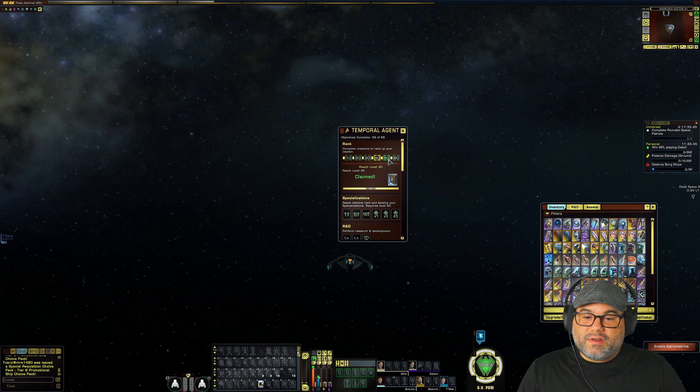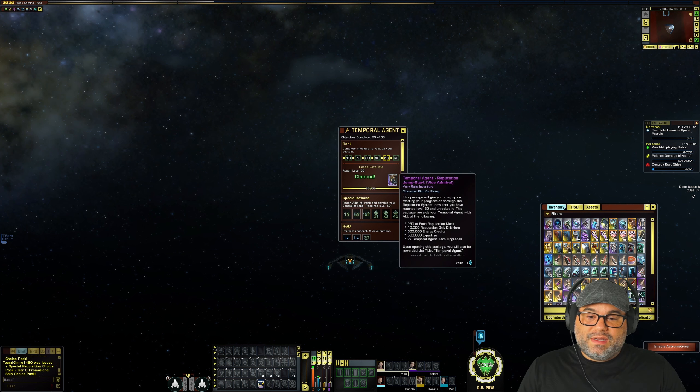What's really great is when you hit level 50 — you're going to be able to get 250 of each reputation mark. That's 250 of each reputation mark. So that will definitely kickstart you being able to level up your reputations, and it takes some time. Being able to do that at level 50 and getting that process started is going to be great, because once you hit level 50 you're going to have to start doing patrols and TFOs to be able to get these reputation marks — and that takes time. Well, this shaves some of that time off. It also gives you 10,000 reputation-only dilithium, which is helpful if you're trying to grab anything from the reputation stores — consoles, weapons, things like that. You don't have to actually grind out for dilithium right away. It's not a ton, but 10,000 reputation-only dilithium — I'll take it over nothing.